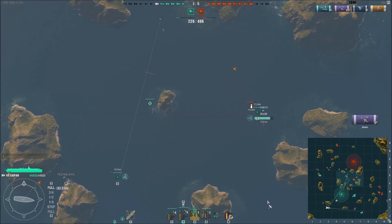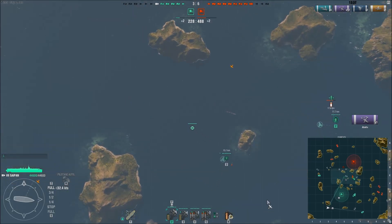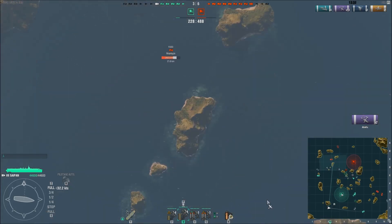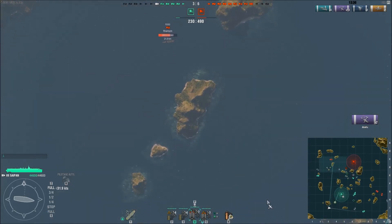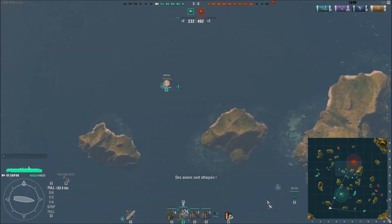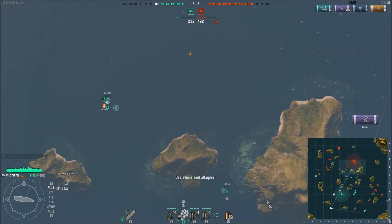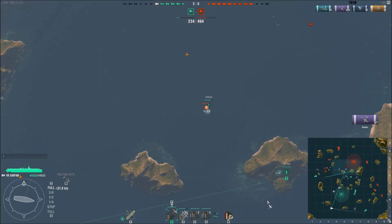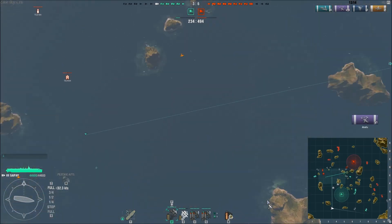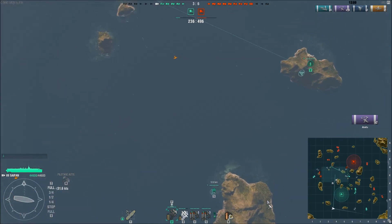Il a de la chance, il n'a rien touché avec ses bombes. Je vais essayer d'être beaucoup plus présent avec ma deuxième escadrille pour contrer sa chasse. Avec mes torpilleurs, je vais essayer d'attaquer leur gros navire. Le groupe deux nettoie, le groupe trois s'occupe de sa chasse. Je renvoie tout ça sur sa deuxième partie d'attaque. Pendant ce temps-là, mes torpilleurs sont en train de monter.